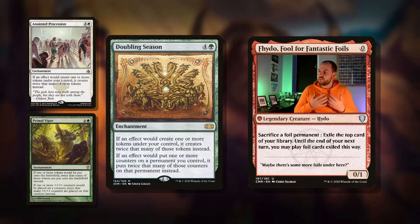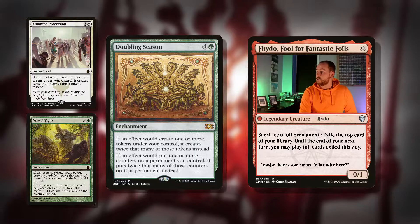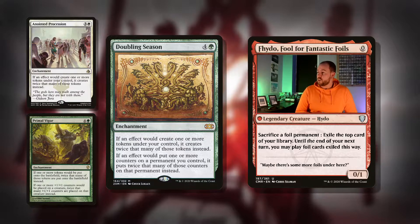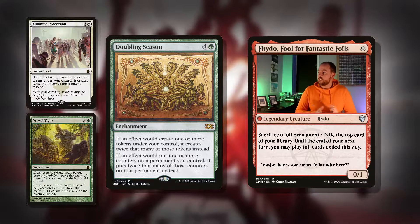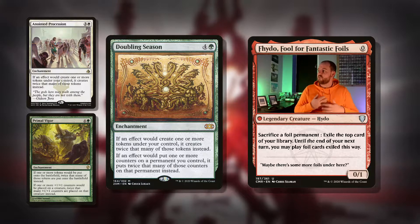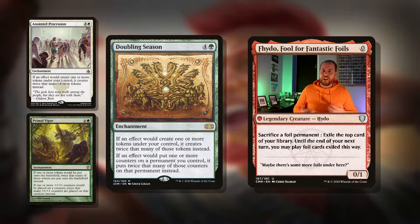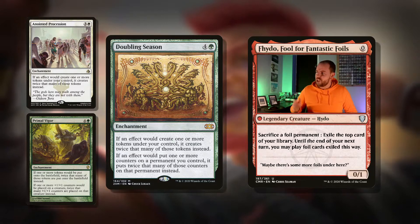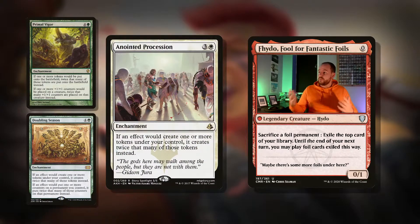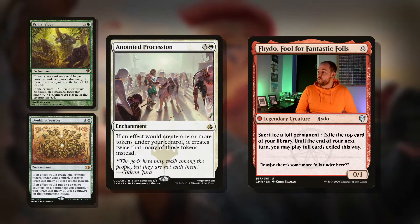If we're playing a lot of token makers, we want to play things like Doubling Season — five mana enchantment. If an effect would create one or more tokens under your control, it creates twice that many of those tokens instead. And if an effect would put one or more counters on a permanent you control, it puts twice that many counters on it instead. That is really key for a couple of upcoming cards. With our commander putting a +1/+1 counter, Doubling Season means it puts two — somebody stop this! Anointed Procession is another option: four mana enchantment, if an effect would create one or more tokens under your control, it creates twice that many instead.